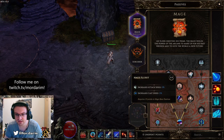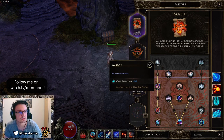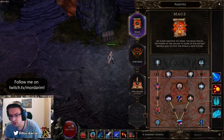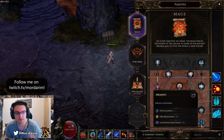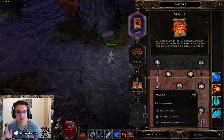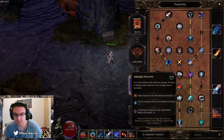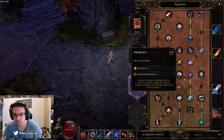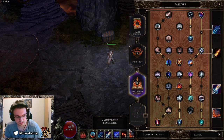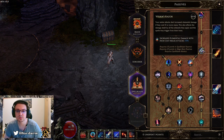Let's look at our passives. In the Mage tree we picked up Elemental Mage, Mage Flurry, 1 point into Reactive Ward, 5 points into Warden — we wanted Ward Retention because 50% ward retention helps us quite a lot. 2 points into Scholar and 2 points into Arcanist; I would probably move those Scholar points into Arcanist because the Intelligence is really nice and the resistances are also nice. In Spellblade we picked Warden for 7 points, Infused Weapon for 8 points, Fireblood for 8 points, Prismatic Blade for 8 points.